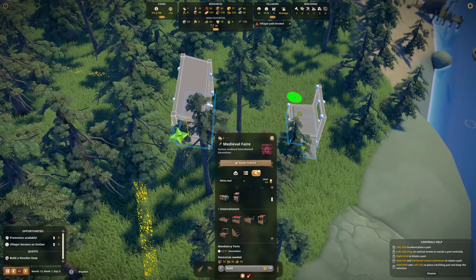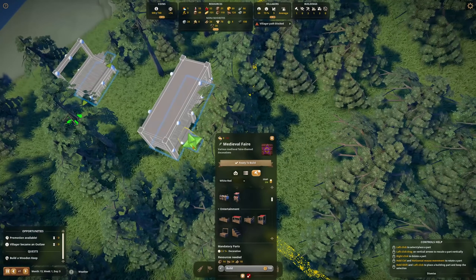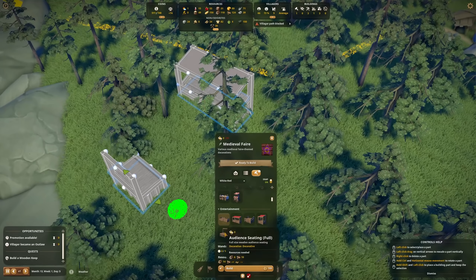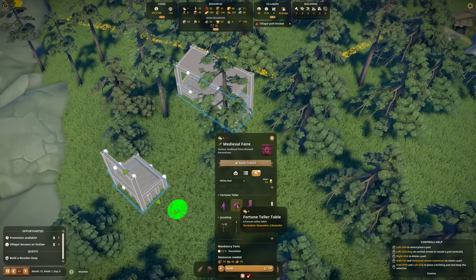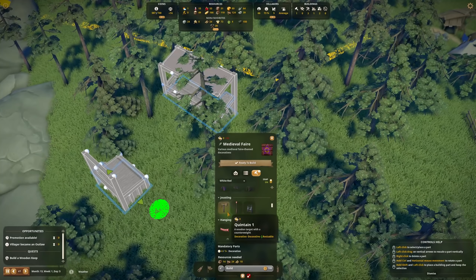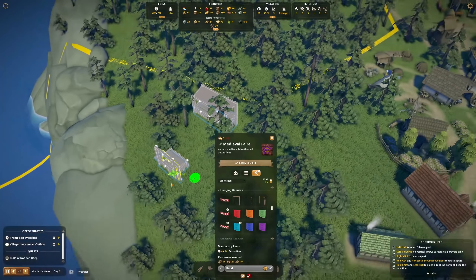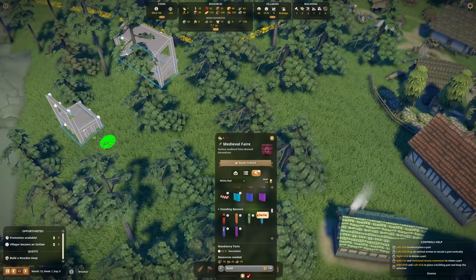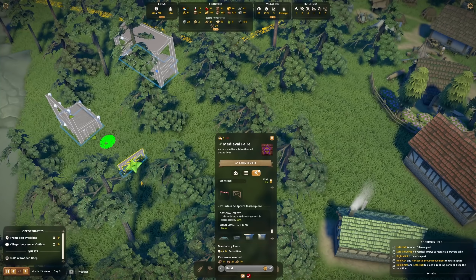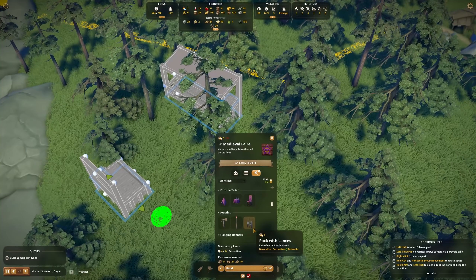We still need stairs for the stage, and for the audience we need something on the back — it's a bit hard to see because of all the trees, but most of them will disappear. We could also add a fortune teller, jousting, and various other things. There are also banners we can use and an entrance for the medieval fair. There's a wooden barrier we can add, but I'll probably go with a normal one for now.